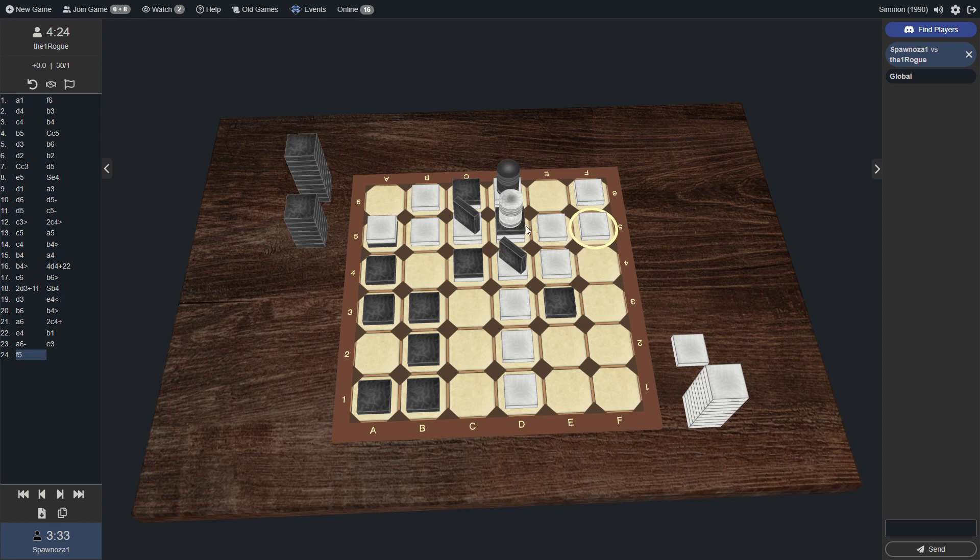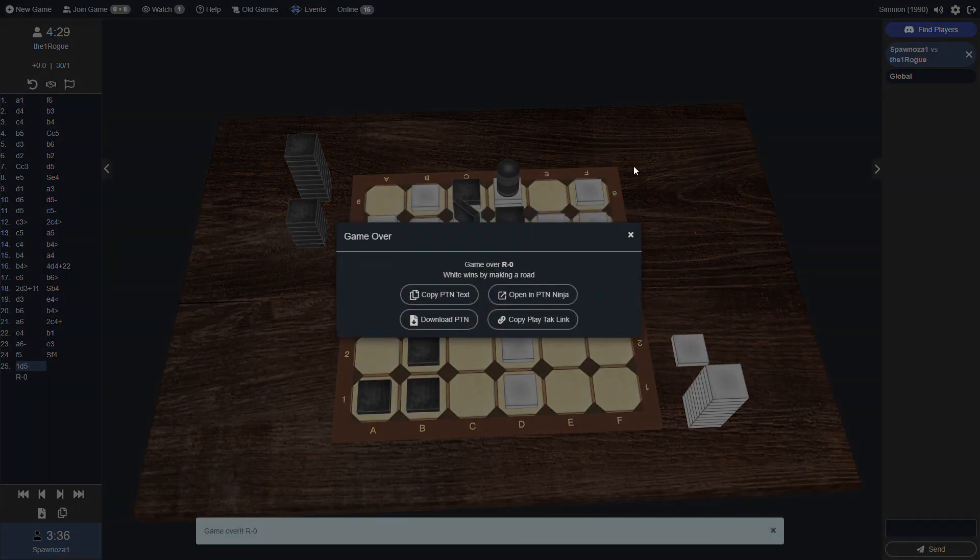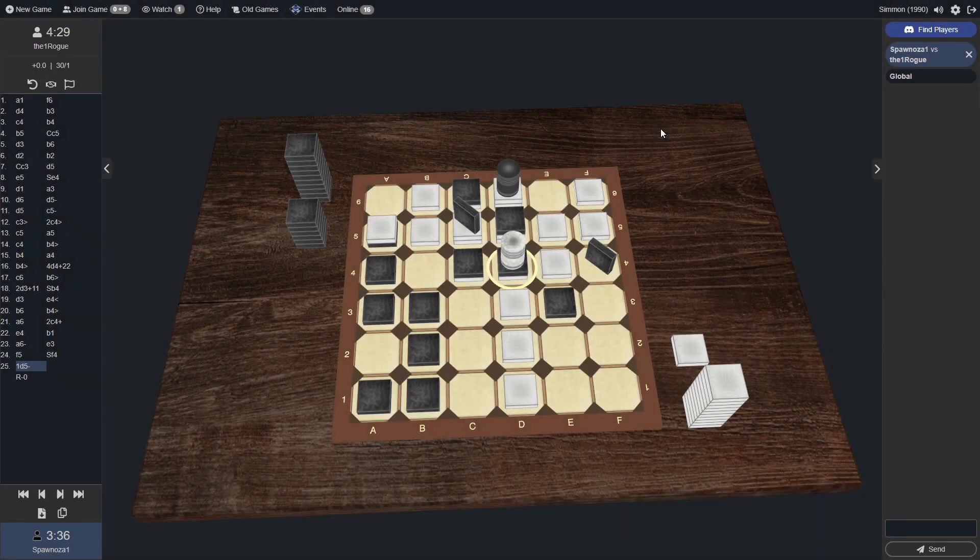It may be that White doesn't even see this road opportunity by smashing and is just looking at the potential for the road threat after smashing. Black missed it — Black missed the road. White sees it. White takes the game with that sneaky little smash threat. Congratulations to the One Rogue for winning game one of this two-game match against Spanosa in the quarterfinals of the January 2024 beginner TAC tournament. That was a great game — a great sneaky little threat there at the end to kind of curve around. That particular positioning is tough to see, and we saw exactly that happen. Missing that threat entirely. Great setup on that little tag threat from the One Rogue.